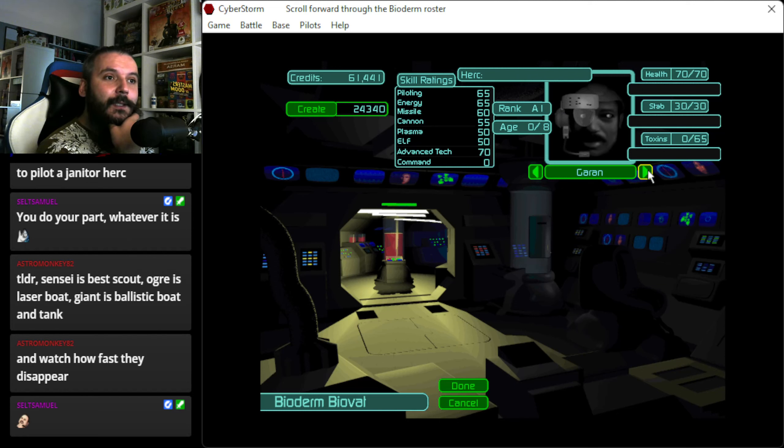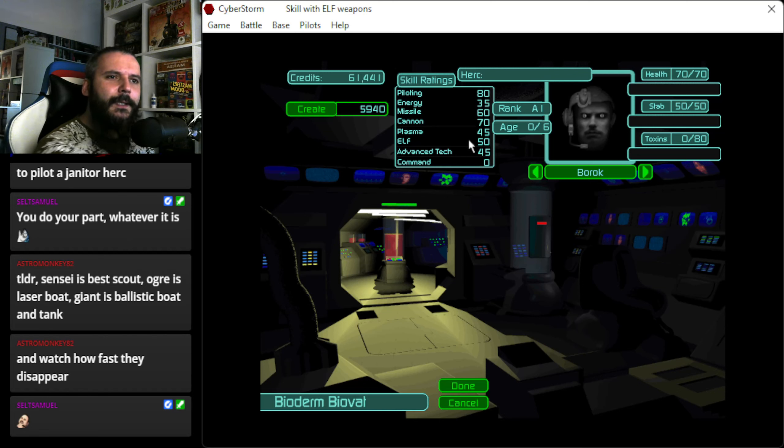50 freaking thousand for the Tola. Xehan has only 6800, Garan 24, Kyoko 2000, Nura. Okay, they are not that bad. Borok is actually pretty solid — looks like a solid pilot for the ballistic type Herc. This is crap. Let's take Borok.